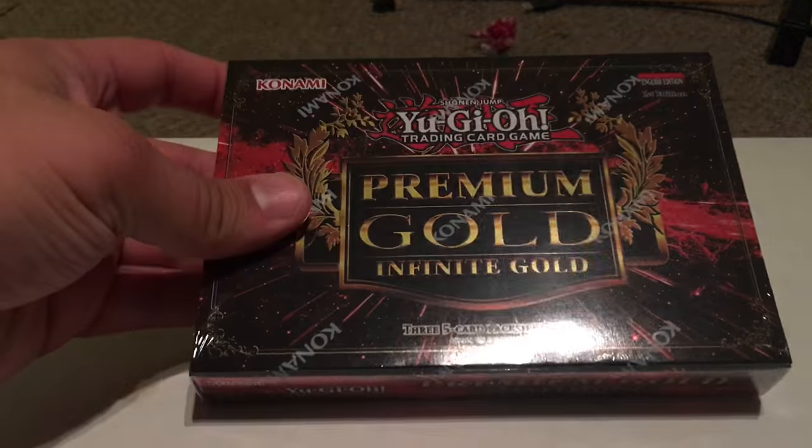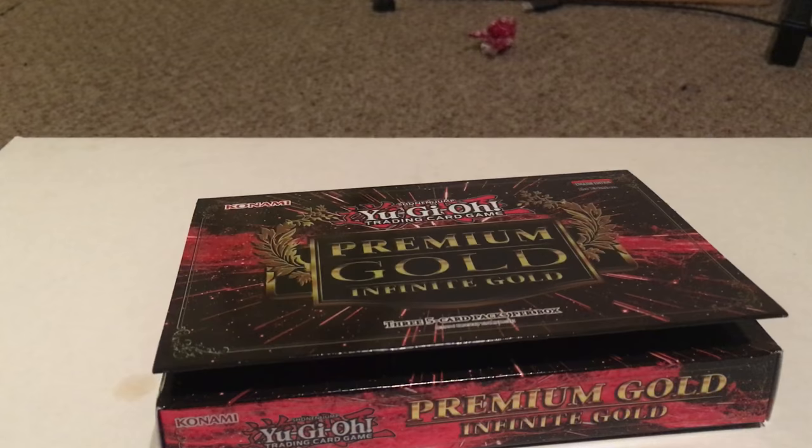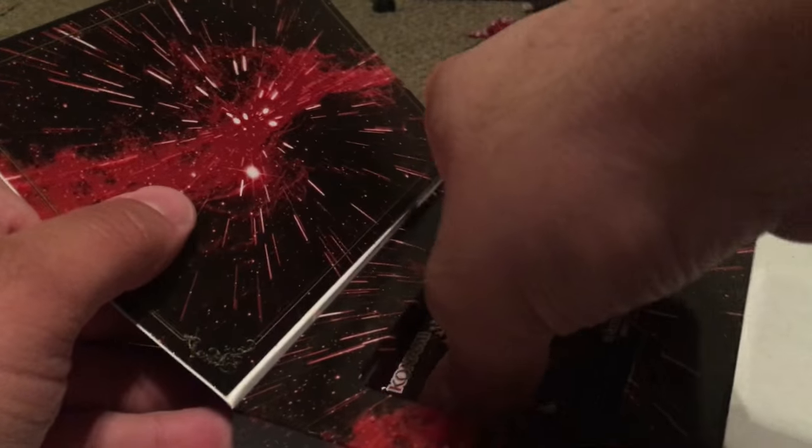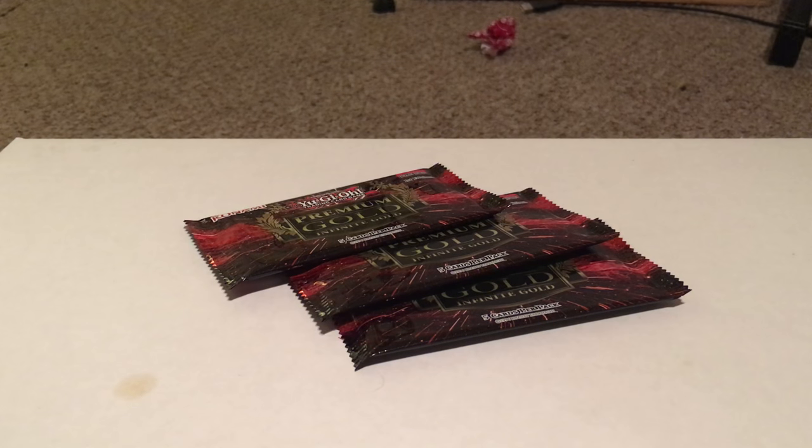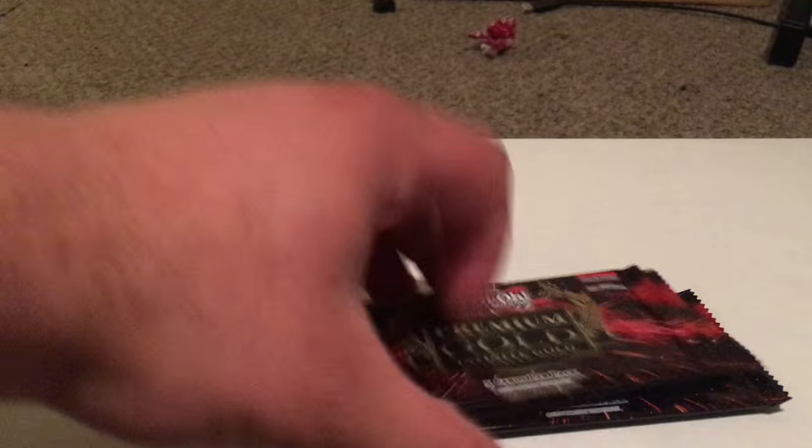Let's go ahead and open up this Premium Gold Infinite Gold. We've done two of these so far on the channel and both of them honestly were pretty good. I really do like this set a lot — there's a lot of good cards in it, and I think there's going to be a lot of stuff that's going to be good investment value later, things like Galaxy, Cyclone and stuff. Hopefully we get one of the good cards like Number 106 Giant Hand, Maxi, Digusto Emerald, something like that. Let's jump right into this and get started.